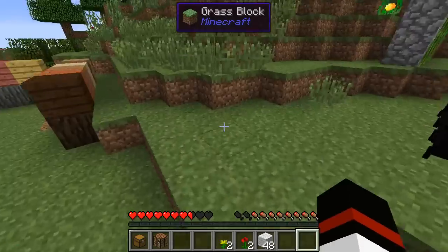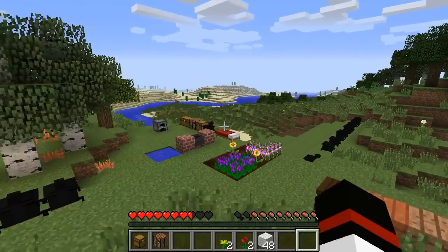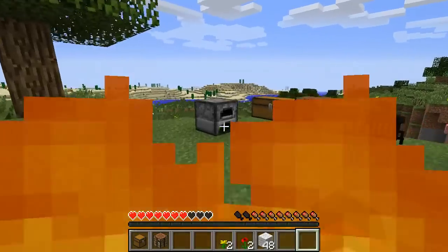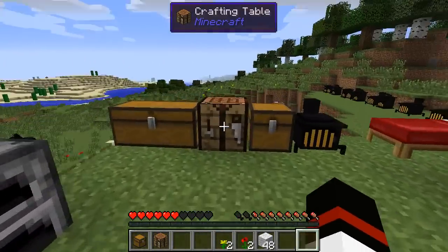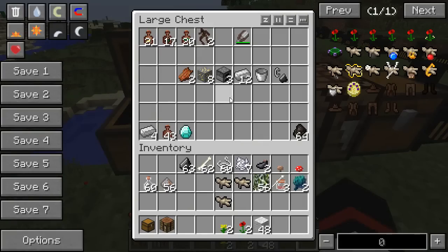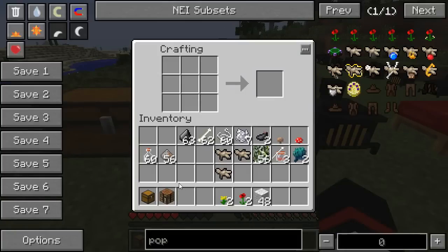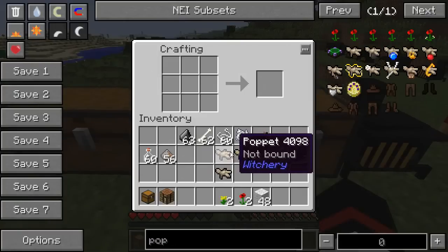I know there are a bunch of times where I've been running around and done silly things and fallen into ravines, or in a very recent let's play I fell into a quarry hole from BuildCraft and died. So there are a number of times where that particular poppet could come in handy. It's also really easy to make — everything that goes into it is a renewable resource. Clay is a mostly renewable resource, and dirt — not exactly renewable but abundant. Everything that goes into it is an abundant resource.